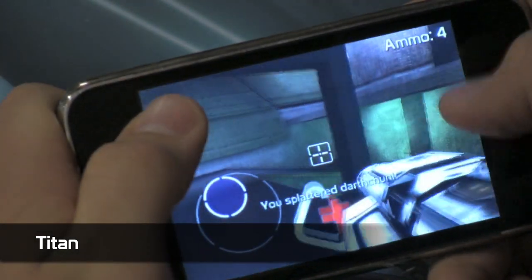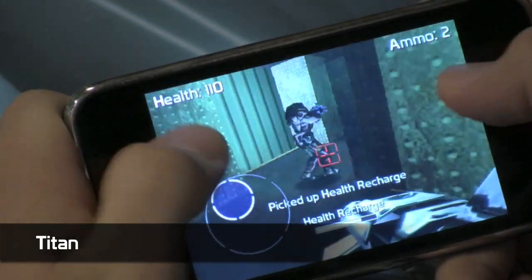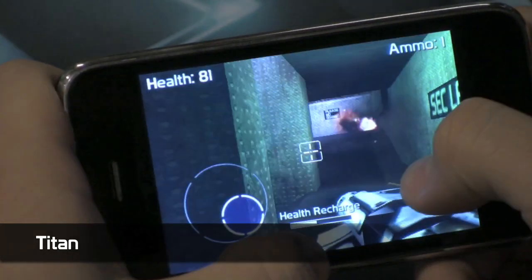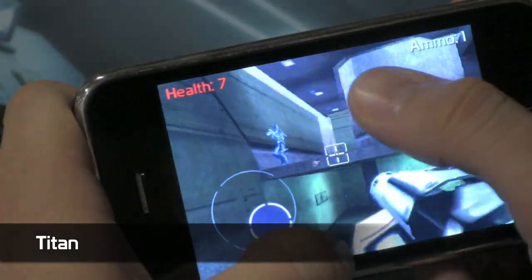It comes in two flavors. We have the Titan Junior, which you can unlock early in the game and upgrade it all the way up through until you're about rank 50. Then you'll qualify for the Titan Pro. The Titan Pro comes out of the box as powerful as a fully upgraded Titan Junior.